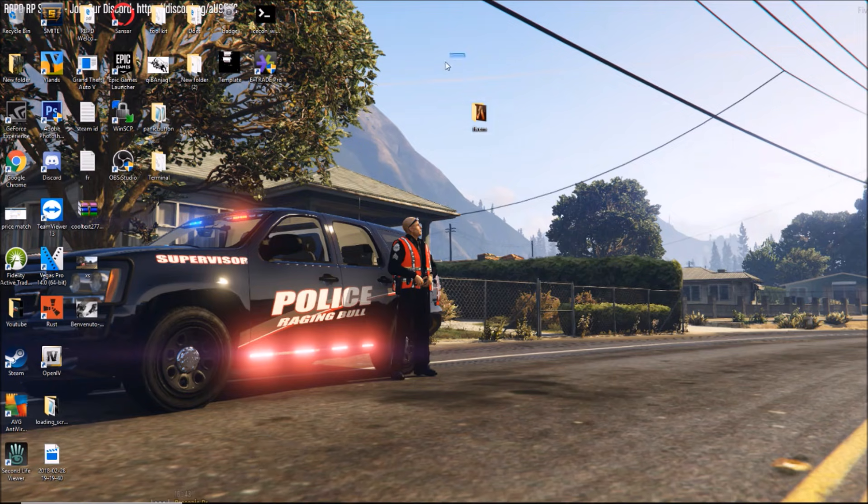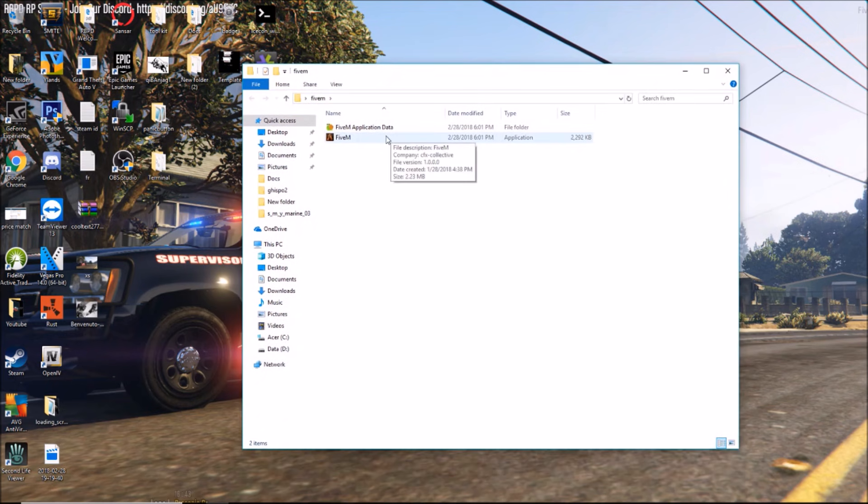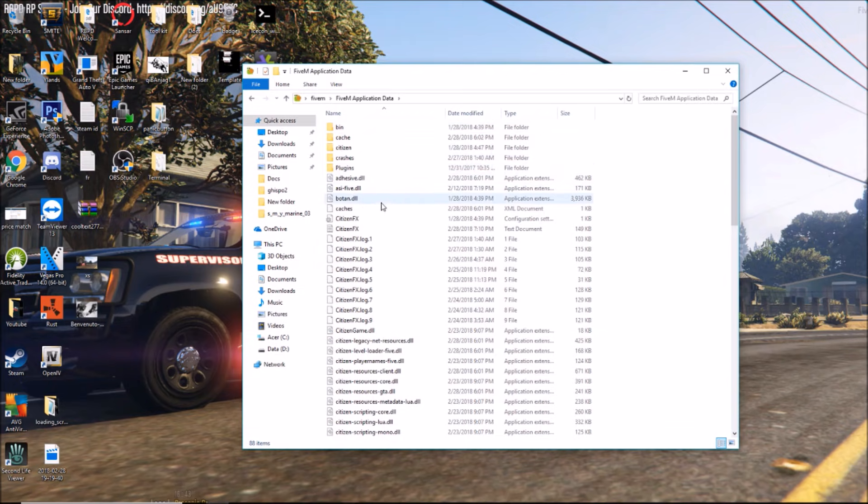Wherever you keep your FiveM location is where it's going to be. I have it in a folder here, for example. You're going to double-click the FiveM folder. You're going to have two files: the application file to run FiveM, and then the FiveM application data, which is very important — where you put all your files and plugins and whatnot. Double-click that, which usually has a little snail icon next to it. Then go find 'catches' — that's literally what it's called.